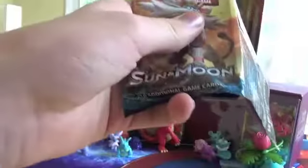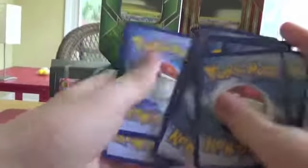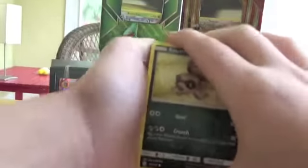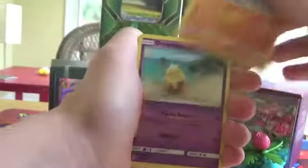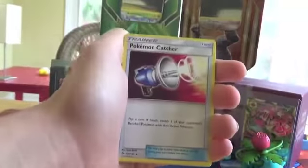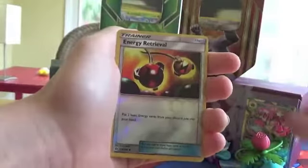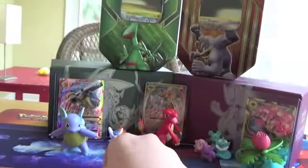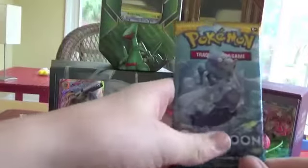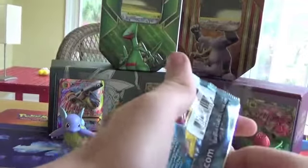Hopefully the cards are not damaged and hopefully we can give y'all a code in this video, because we haven't been able to do that yet. We have Sandile, Crabrawler, Drowzee, Grubbin, Fearow, Fighting Energy, Pokemon Catcher, Passimian — that's a decent card — Luma, Reverse Energy Retrieval, and a Toucannon. Still having pretty bad luck with Sun and Moon right now, guys.